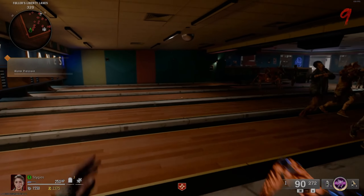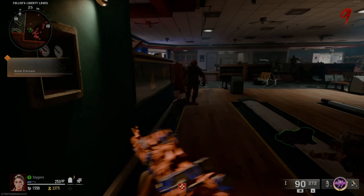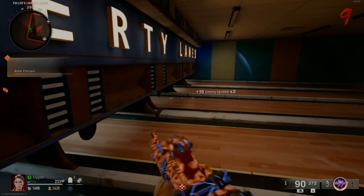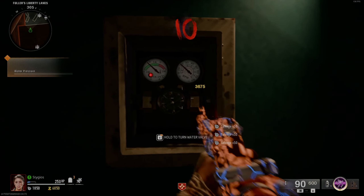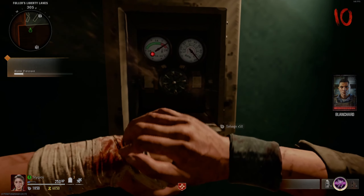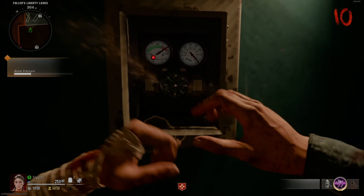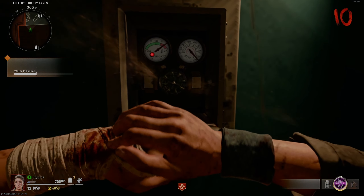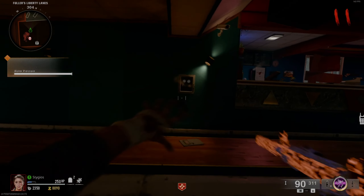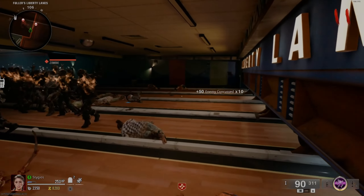You will need protection — make sure there are no zombies around you while turning the valve, because they will still attack you. Do your best to clear them and then complete this between rounds. You can see we're holding down interact and the gauge is building very slowly. You may need to stop and come back to do it again, leaving just a tiny bit left before finishing.